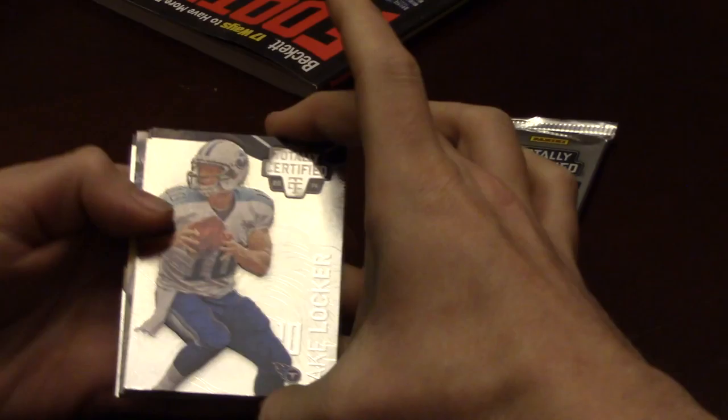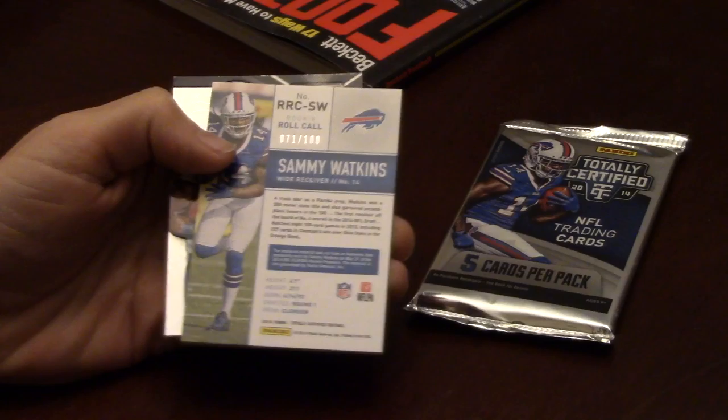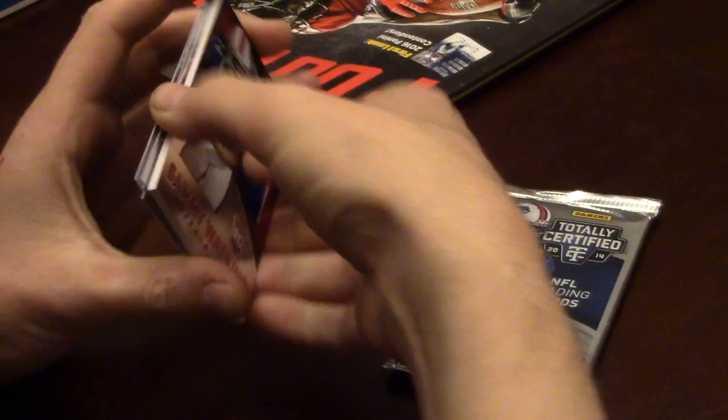Next pack: we got Jay Locker, who's retired, Zach Stacy, Rajon Neal rookie. Then it looks like a Sammy Watkins — also numbered 71 out of 100 — it is a Sammy Watkins rookie jersey card. What a nice hit! And then Andre Johnson ends the pack. Pretty sweet, I must say.